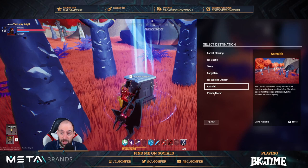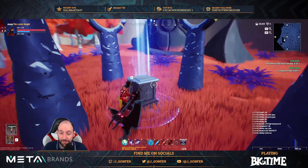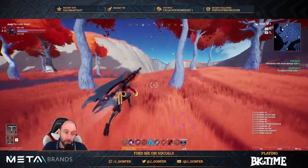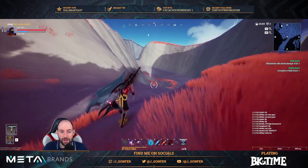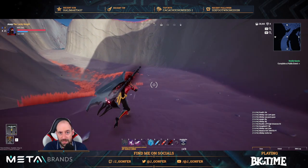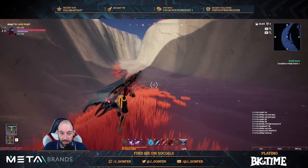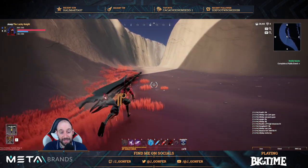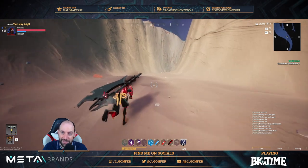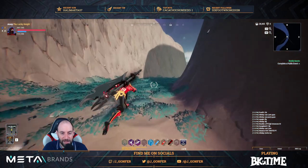Now we are going to the Poison Marsh, the one placed in the Wastelands. It's so easy — just follow this path. There are two ways to go there, but if you are unlocking waypoints in sequence, this is the way. Otherwise, there is a shortcut that we have been using for a long time since the gold phase — but maybe that should be another video.